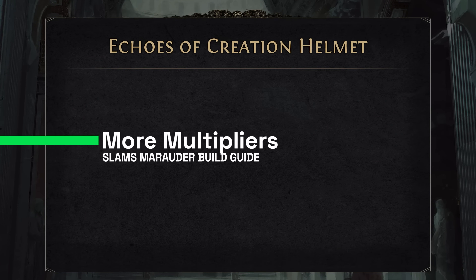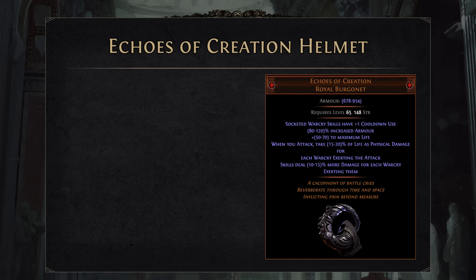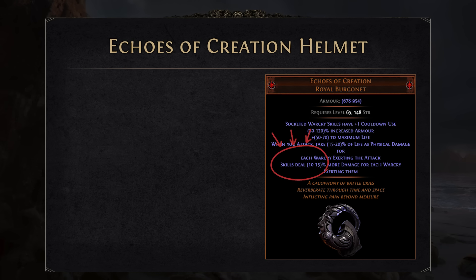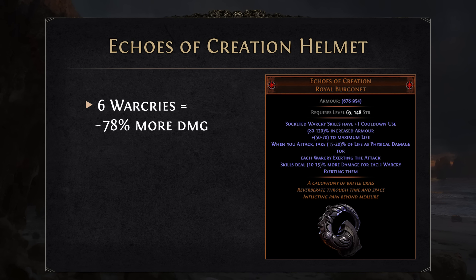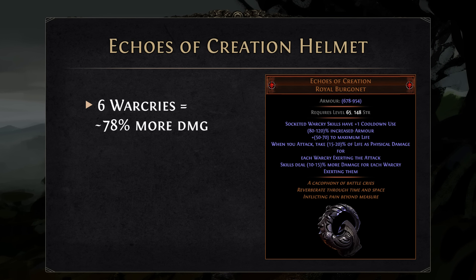Usually our support gems can provide from 30% to 50% of additional damage, but right here we have double that, which is absolutely amazing. It leads us to another cool item we can use: Ecos of Creation Royal Bourgonet. That's the helmet that's going to give us more damage for each Warcry exerting our attack. Since we're using 6 Warcries, it will be around 78% more damage just from that helmet.